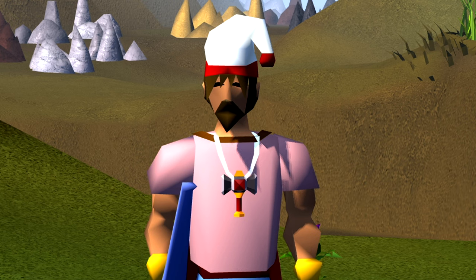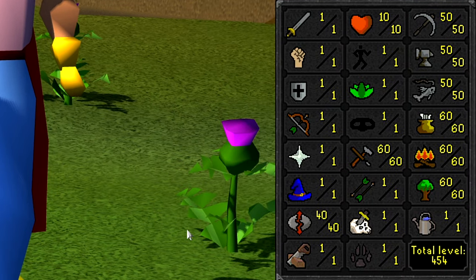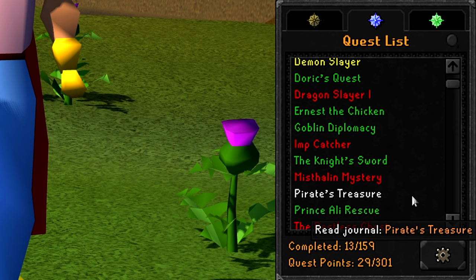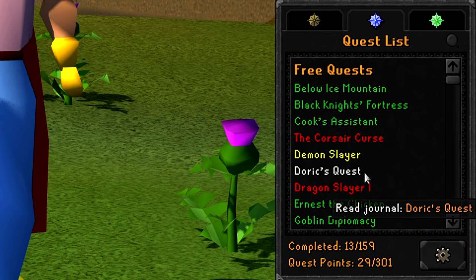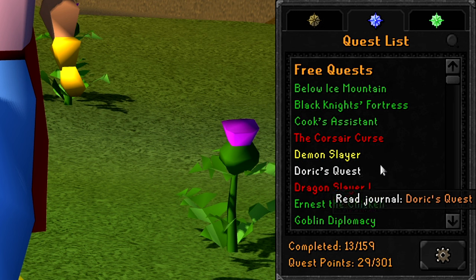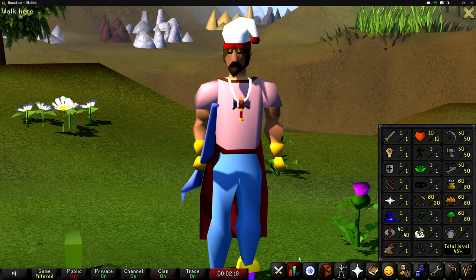Welcome back to episode 9 of the free-to-play skiller series, starting out this video with 454 total level. The only quests we have left to do are Mystical and Mystery and the Shield of Arrav. Still not sure if we're going to complete Demon Slayer yet — we don't really need to because we already have Silverlight, but it would be nice to green log all the free-to-play quests I can actually complete.